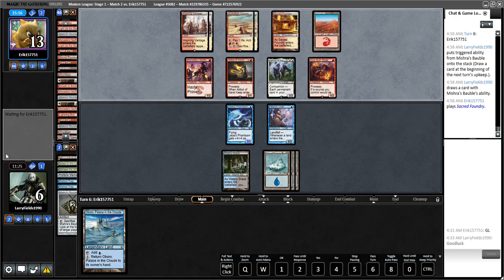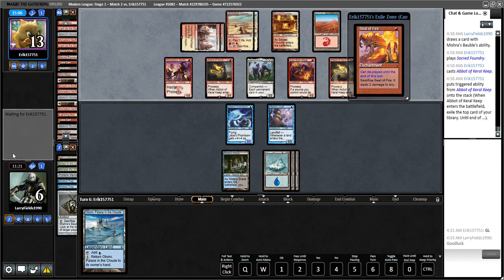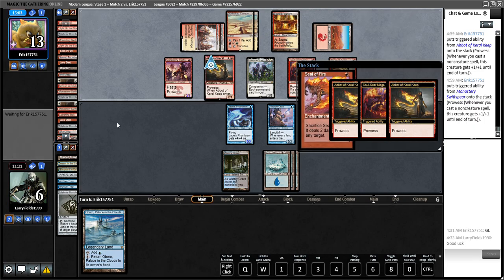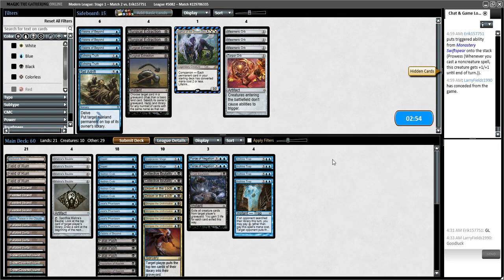A pretty close game for us — unfortunate we couldn't kill him off the top again. Our mana wasn't very good here either; not having two black really sucked and we never got to play Luras. We had a lot of things we could have done, but we just didn't draw all the right cards. Even a fetch land wins the game there. I do think we have a good plan.